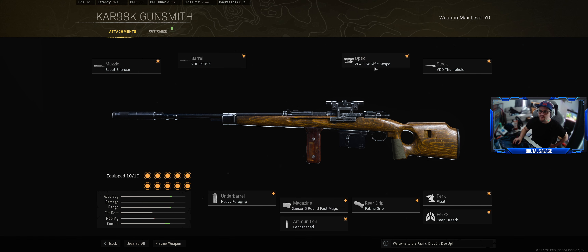And this is the sniper rifle. I've got the Scout Silencer, the VDD barrel, the 3.5 ZF4 scope — this scope changes everything — the VDD Thumbhole, Heavy Foregrip, the 5-round mag Lengthened, Fabric Grip, Fleet and Deep Breath. Deep Breath because you can hold your breath on this scope, which really does help out a lot. So give it a try.